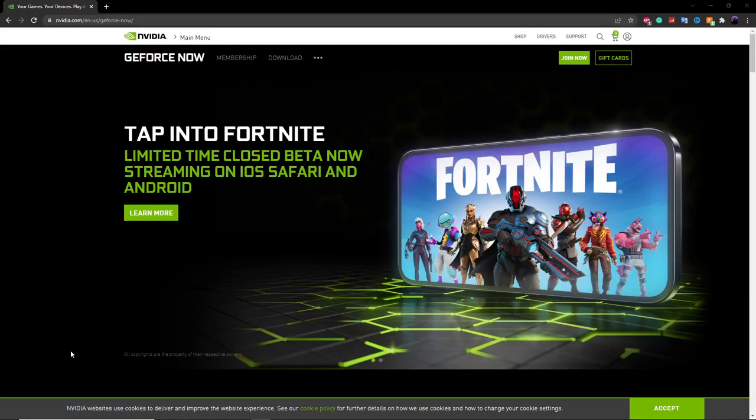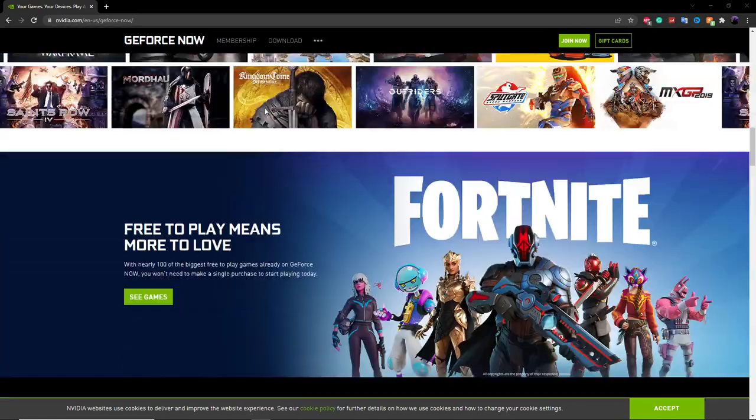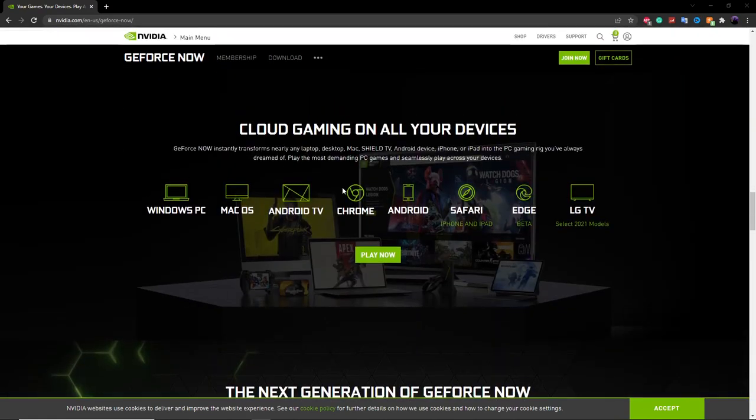To get these bot lobbies, we're going to be using GeForce Now, and this will work on any device pretty much that can run the internet, as long as it's not a console. Anything like any laptop, any PC, or any phone or tablet will be able to run this. As you can see, we're on the website right now — I'll have this link in the description. If you scroll down a little bit, it's going to show you all the devices that you can play GeForce Now on, and as long as you have one of these devices, you should be able to get the bot lobbies.